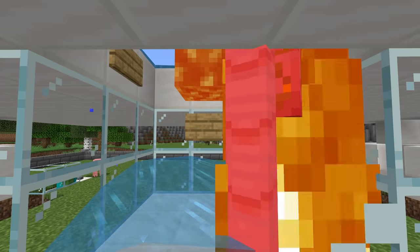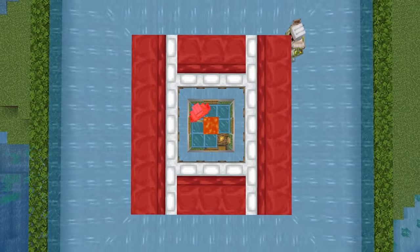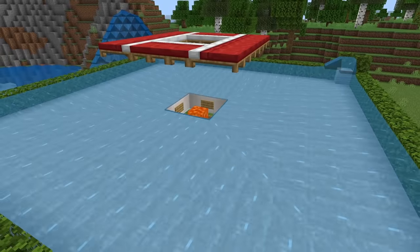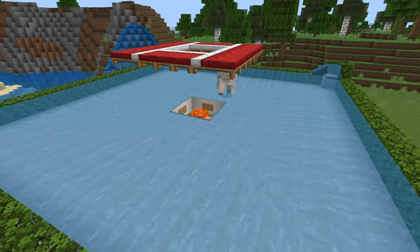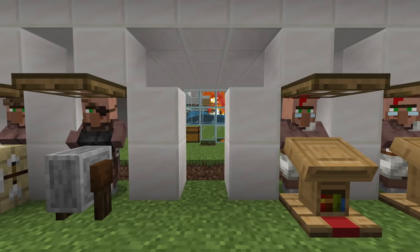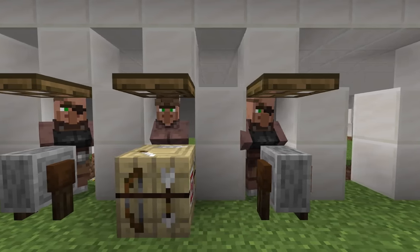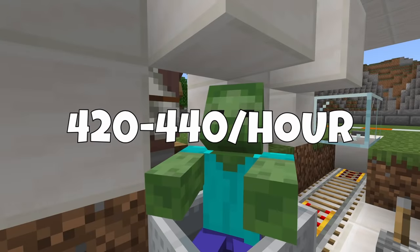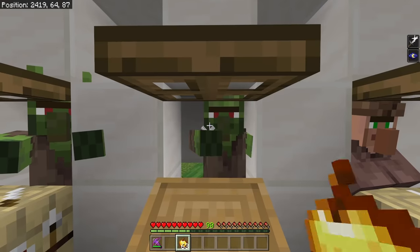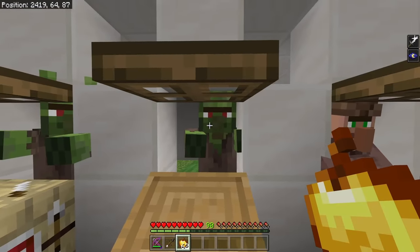There are a lot of pros to combining your trading hall and your iron farm. This setup also allows you to get the best villager prices. The rates of this iron farm are that of a standard design, so it gives you anywhere from 420 to 440 iron or so, depending on your luck and depending on how much each golem drops.